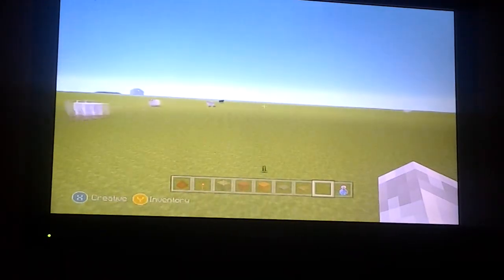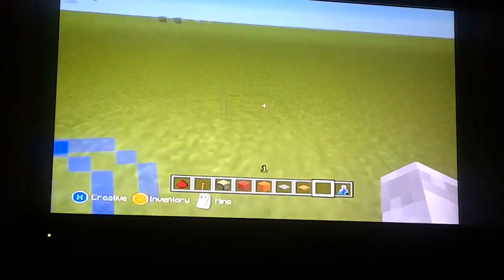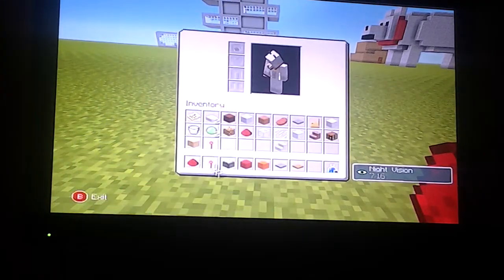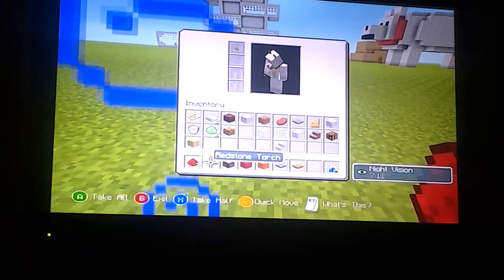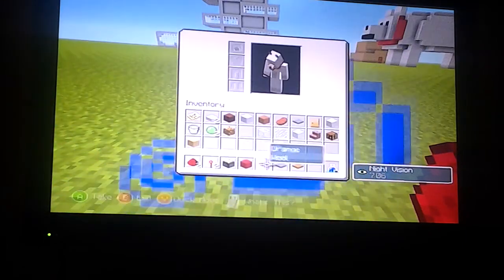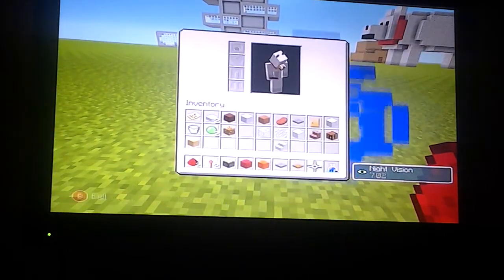Hello everybody, and we are back with another Minecraft video! Today I'll be doing a redstone tutorial on how to make a piston door. All you will need is some redstone, a redstone torch, two sticky pistons, any block — I'm using wool because it's bright colors — and any pressure plates.